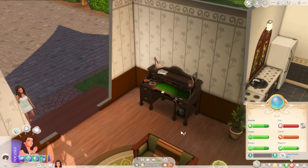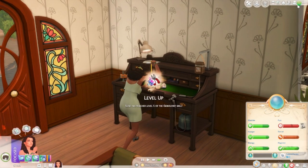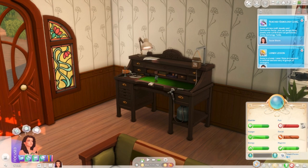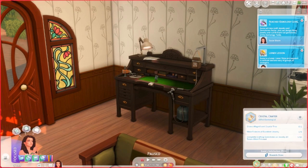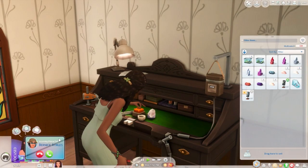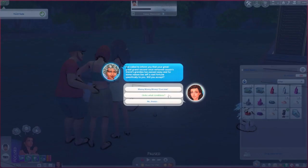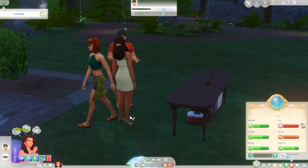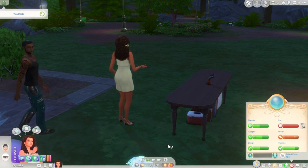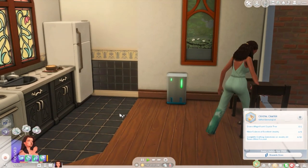Suzy is crafting random jewelry for the first time. After four days we've reached gemology level five. That piece came out excellent — one of five done! We can't craft another random piece until the first one sells. Back at the selling table — someone bought it for over two thousand simoleons! The random pieces are where the money is, guys.